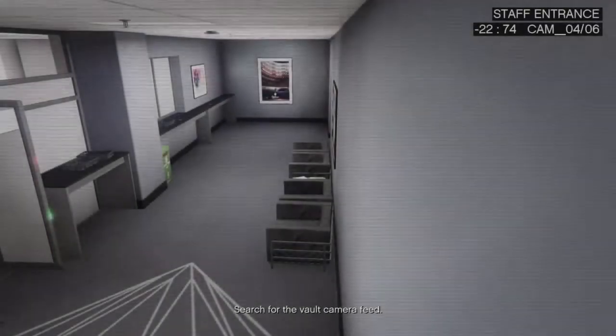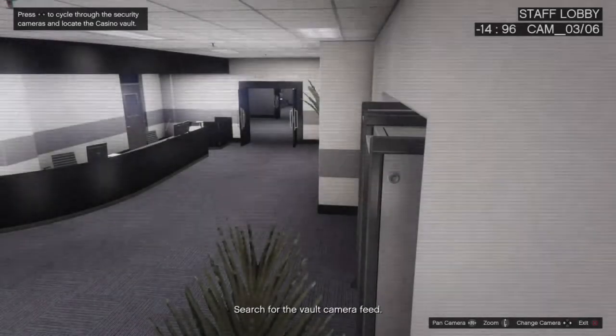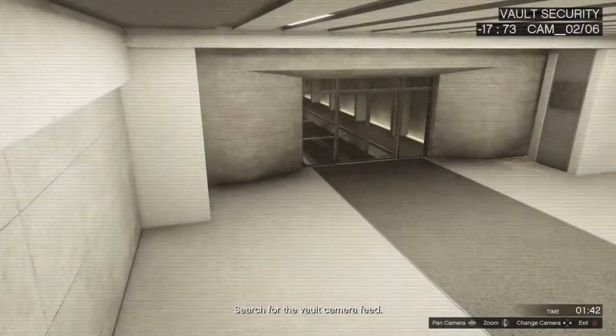Press right on the d-pad and go into the security cameras. Usually I start scrolling left once you get here — just press left on the d-pad. One more. All right, let's see what's in the vault.